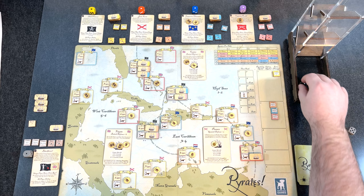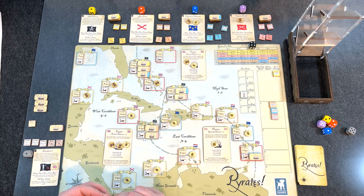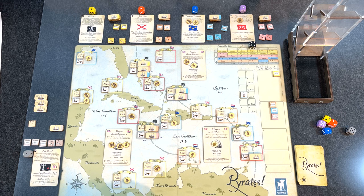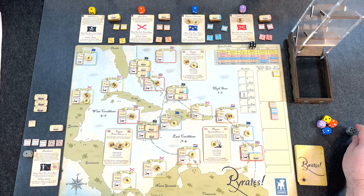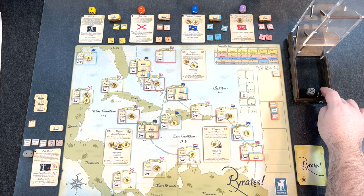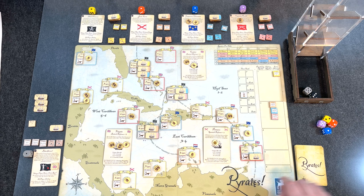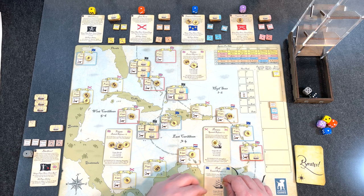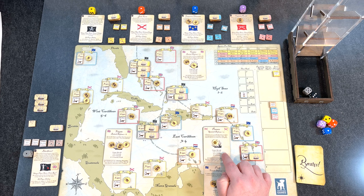Start of turn four — booty phase. Rolled a four. Campeche, Cartagena up to one to two, Jamaica gets one, Louisiana gets one, and St. Eustatius gets another. Now rolling for the merchant ship — rolled a three, which means the Panache down here gets replaced. Drawing the next card, it's going to be in area three with three goods for cargo. We also need to check the random event: 'Smugglers — roll for a random port, remove all booty in that port and replace it with one gold.'